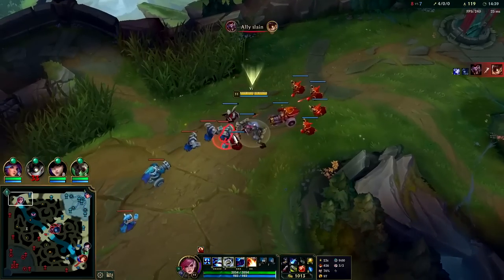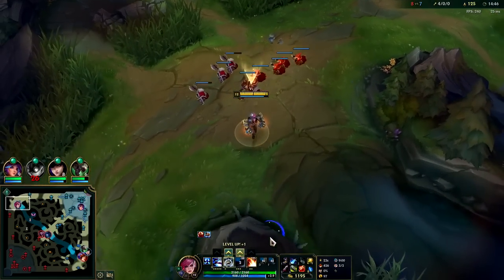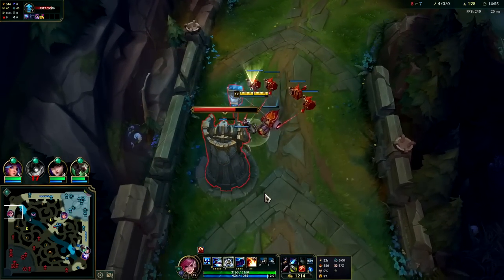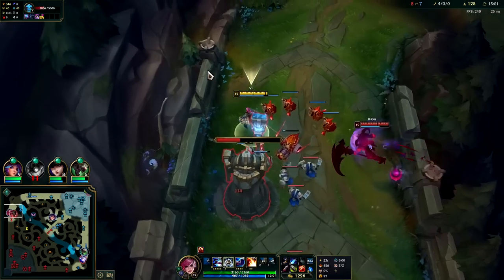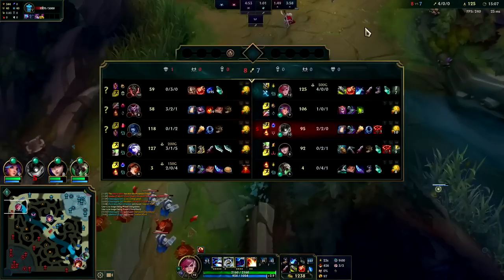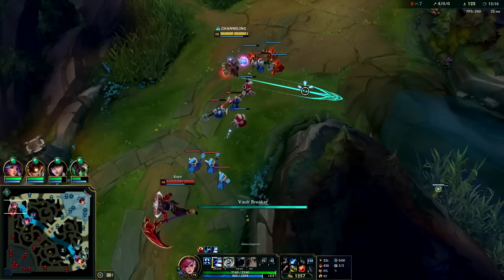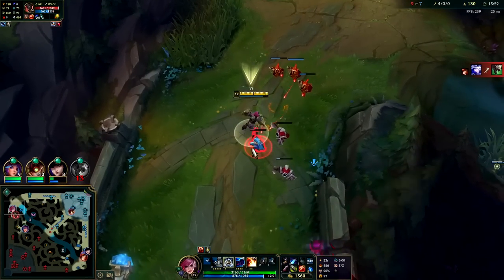He's going mid now. Auto, auto, E — we got our W activated. Auto, E reset. We can push the wave really fast when people roam away from you. Kayn didn't even get an assist for that — feels bad for him. He might even lose his turret. I get the chain proc from using my E. His damage is really low right now — that Tear start kind of wrecked him.